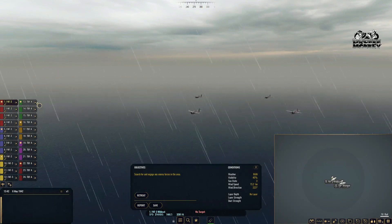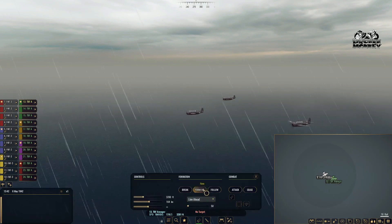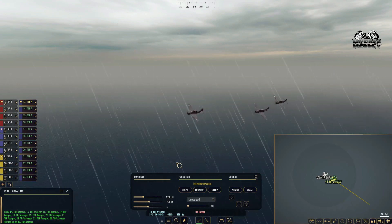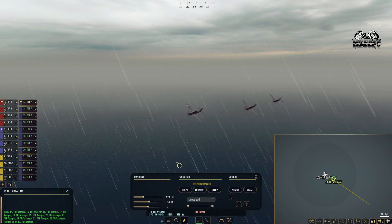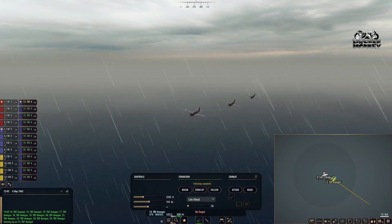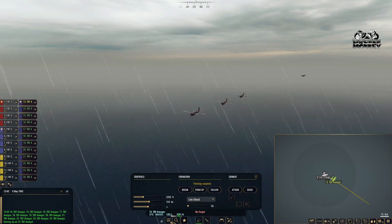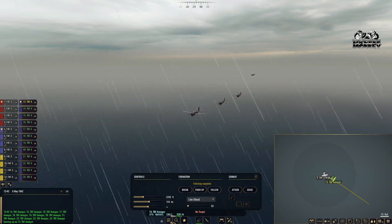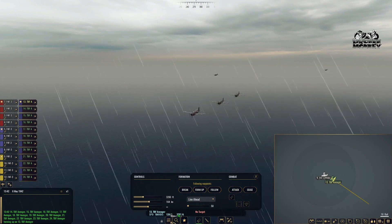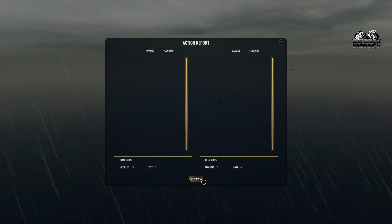Orders: form up, go that way. I'm going to count to ten — if no one shows up we're going to get out of here: one, two, three, four, five, six, seven, eight, nine, ten. There we go — there was nobody. We're returning to base. Torpedo guys returning to base too.